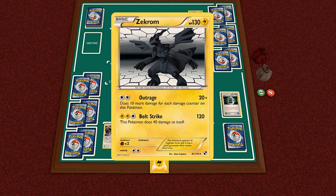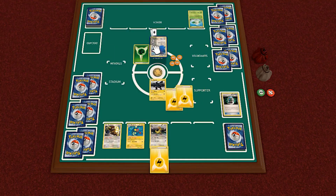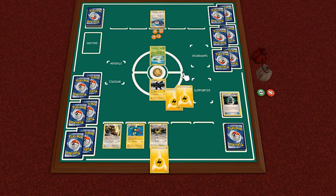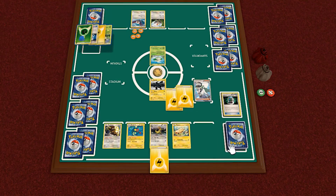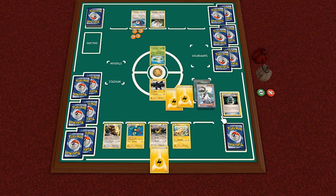The Rufflet evolves into Braviary — I forgot the name for a moment. He retreats for free and sends in Cottonee to stall, since he can't draw into anything useful. He attaches another Energy and plays a second Rufflet, then ends his turn. On our turn we draw a Tynamo and play another N, shuffling both hands and drawing six cards again since neither of us has taken prizes yet — some hand disruption that also helps us draw cards.